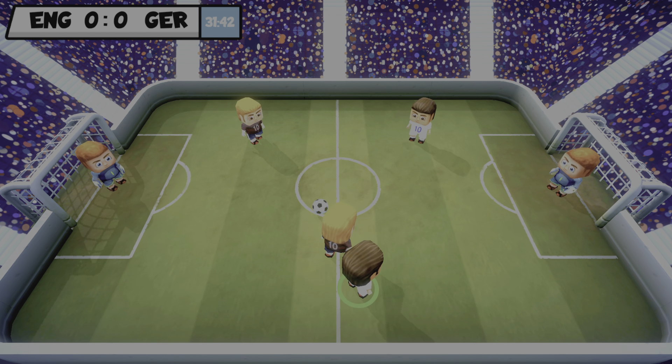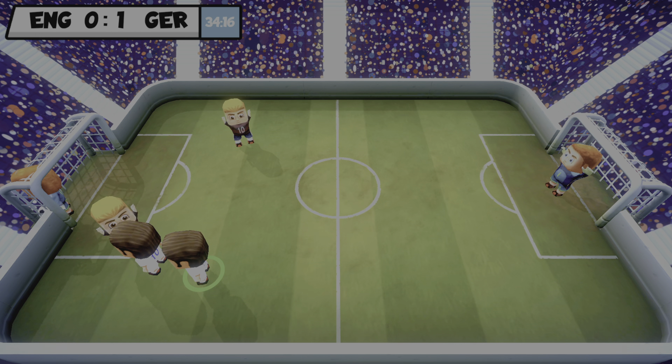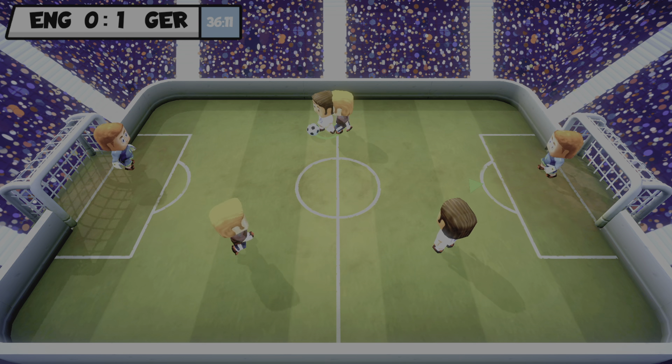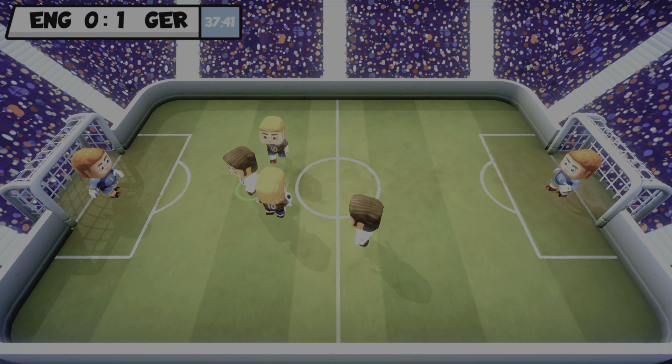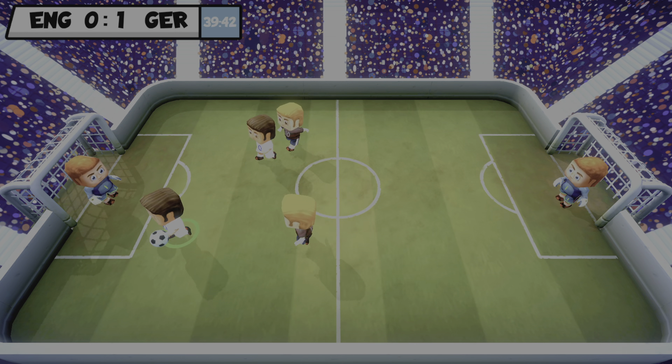This is not right. He was shoving me against the wall — that should be at least a yellow card. This game is not easy. I don't know how to pass. Can somebody please tell me how to pass in this game?